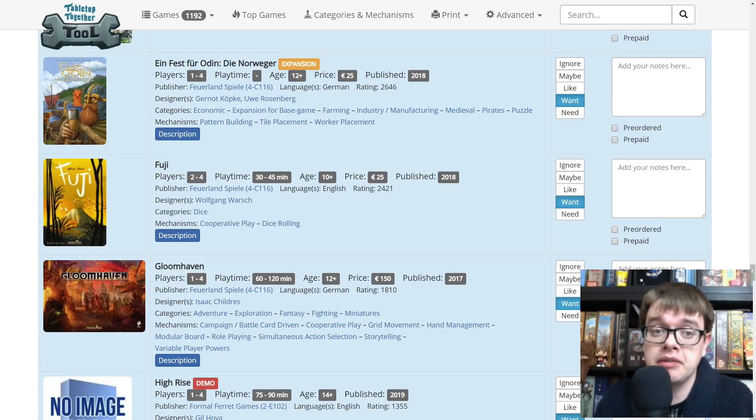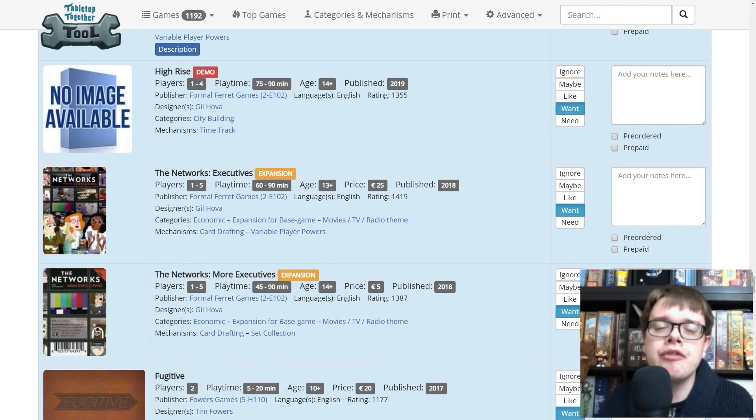Gloomhaven — the German version is coming from Furlan Spiele as well. Gloomhaven's amazing, just try it. High Rise is the new game from Gilhover, Formal Ferret Games — it's a city building game. All I really needed to know was Gilhover is doing a new game; I'm excited. The Networks Executives expands the Networks, gives everybody individual player powers. I did a Kickstarter preview — my copy arrived last week. I can't wait to play the Networks again. It's a fantastic game where you are running a TV station and choosing what shows go on and who stars in them.